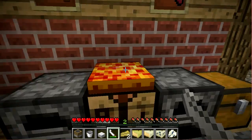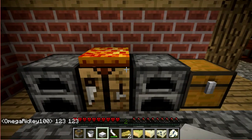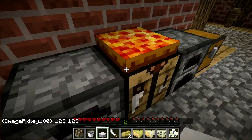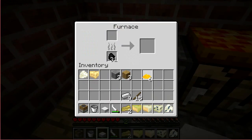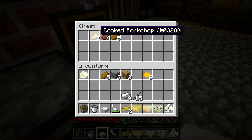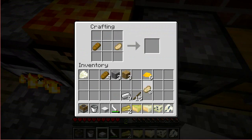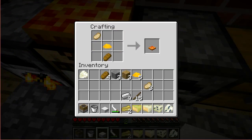Besides all these cheeses, this mod also adds other types of food objects such as pizza and cheeseburgers. To make pizza, you're going to need melted cheese, which you can get by putting Amento into the furnace. You'll need melted cheese, some bread, and some cooked pork chop. In the crafting table you put those down — it doesn't even matter how you arrange them with the shapeless crafting recipe — and boom, we got a slice of pizza.